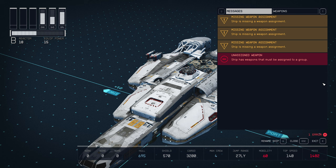In Starfield, when you are in the ship building menu and you've added some weapons to your ship, I was getting this unassigned weapon error and I could not figure out how to assign the weapon. It's actually very simple — it's right up here in the same tab of the messages area.